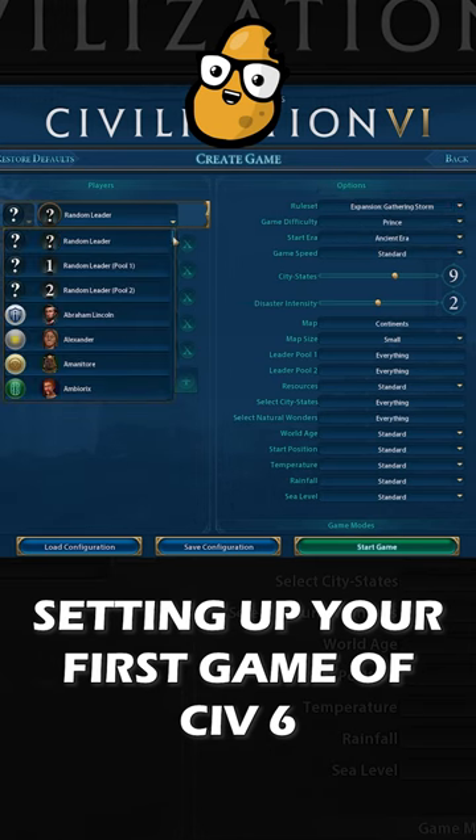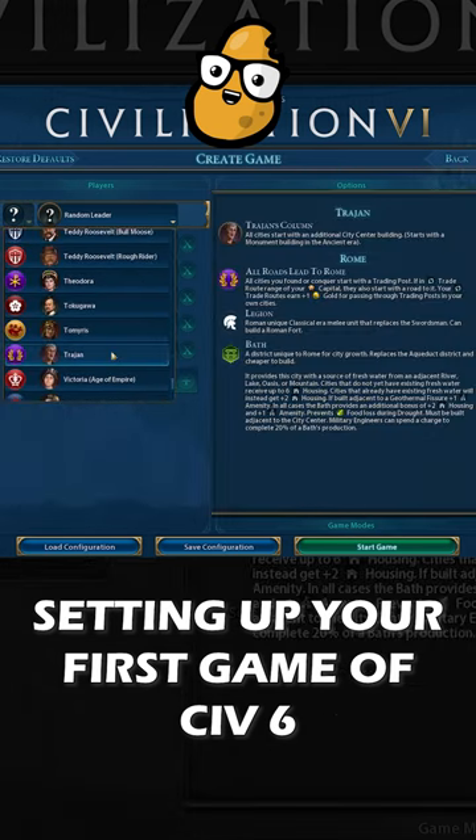Just play a completely vanilla Civ, and maybe you should consider playing as Rome. Rome, I think, is the best Civ to learn the game on, because all of your cities start with a free monument, giving you that little bit of an extra advantage, so that you just have a little bit of extra power.